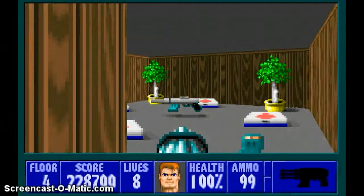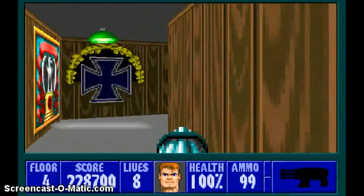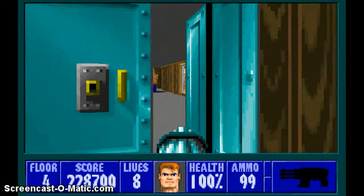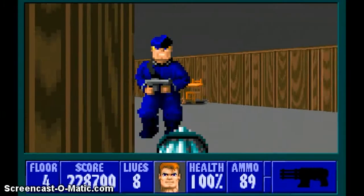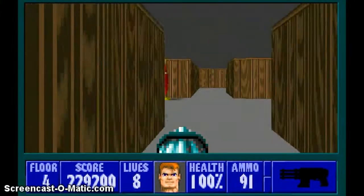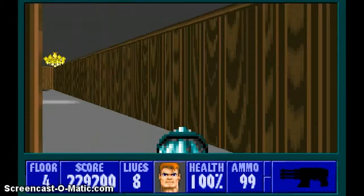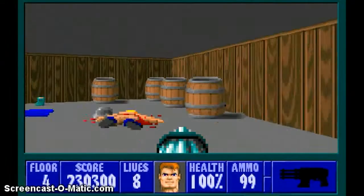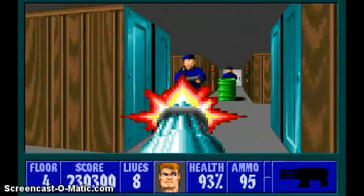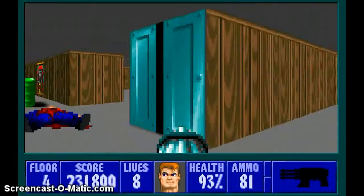Here's some ammo, some med packs, and a machine gun — kind of looks like an MP-40 to me. Open this door over here. Kill the enemies. On the left here is some ammo. Now we're gonna go left and kill that guard, grab the ammo and the chalice. Come back here later.